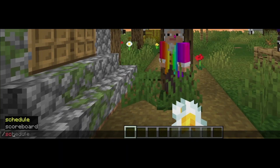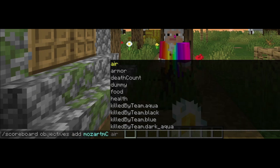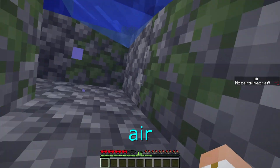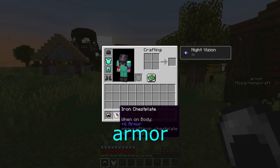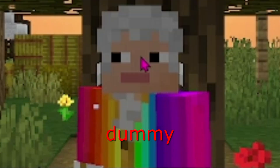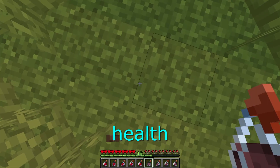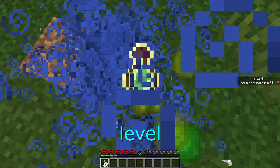We'll quickly go over statistic. If we type scoreboard objectives add and then whatever we want — let's say MozartMC — and then we have air, which tests for how much oxygen you have. Air ranges from 0, meaning no bubbles, and 300, meaning 10 bubbles. And when drowning, it goes down to negative 20 before you take damage. Armor, which tests for how many armor points you have, with a maximum value of 20 with full diamond or netherite armor. Death count refers to the number of times you have died. Dummy, which does nothing. Food, which tests for how full your hunger bar is, up to a maximum of 20. Health, which tests for how full your health bar is. Level, which tests for your current experience level.